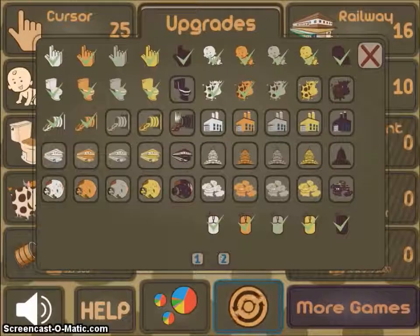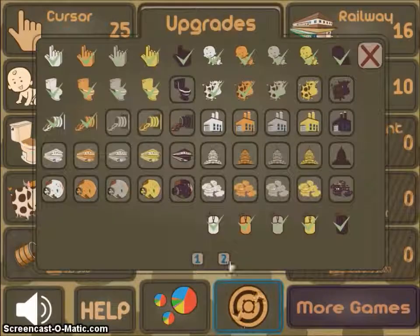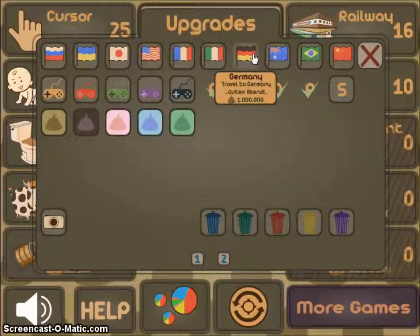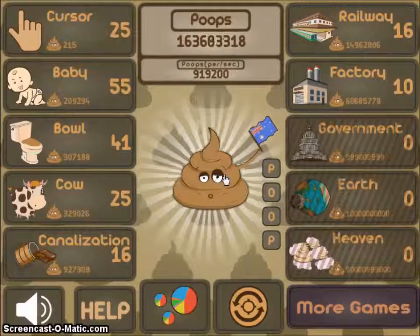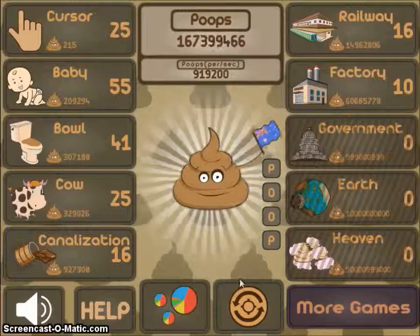Japanese flag, Chinese flag — let's go. There's no British flag! Australia — yeah, we go to Australia and do a poop. A lot of pooping, and run away.